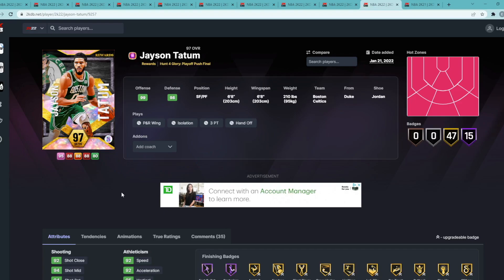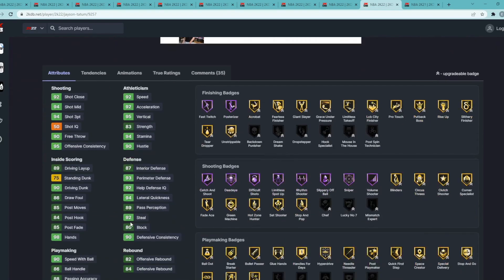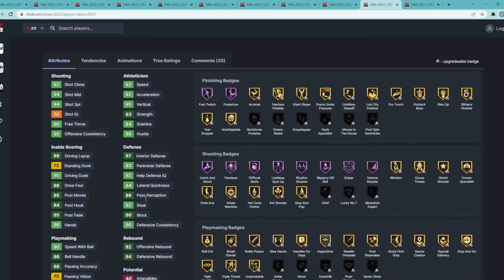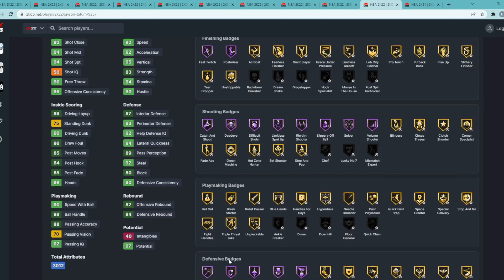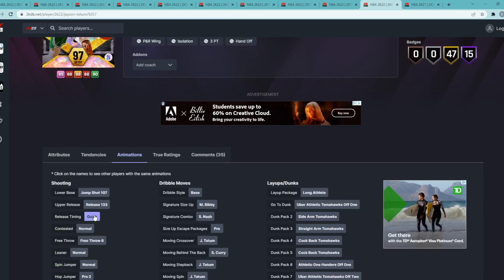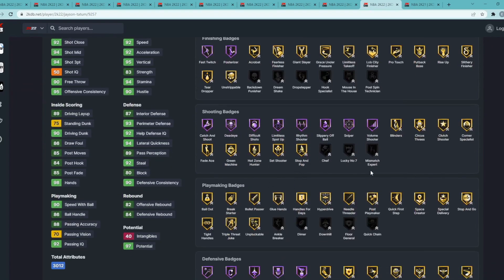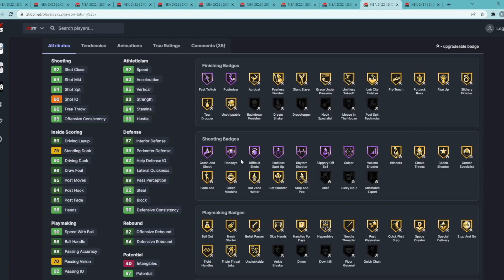Coming in at number 10 is Galaxy Opal Jason Tatum, a small forward/power forward at 6'8" with a 6'8" wingspan. He's got 94 three-ball, 94 mid-range, 92 speed, 92 acceleration. Defensively, he's pretty good with 93 perimeter, 94 lateral, 92 steal, 87 interior defense, and 80 block. He has a 90 driving dunk, 90 speed with ball, 86 ball handle. The only problem is his dribble style is on base, and he has a great jump shot on quick.